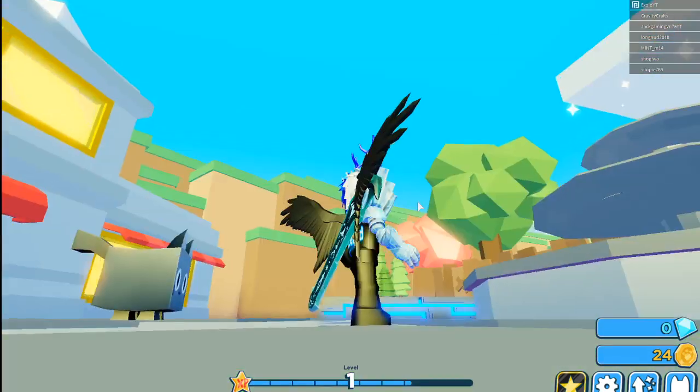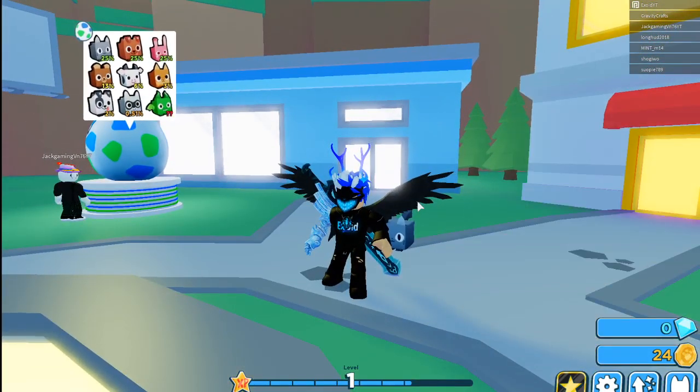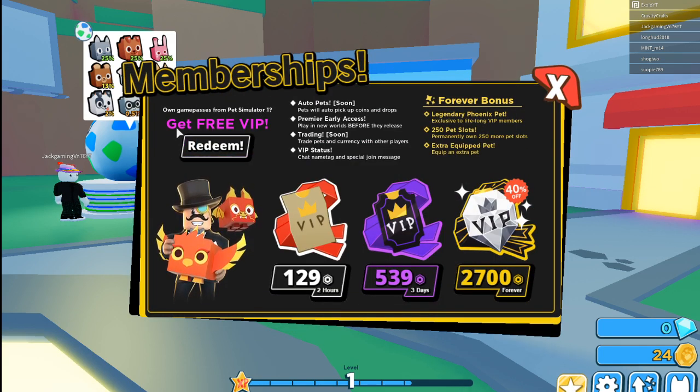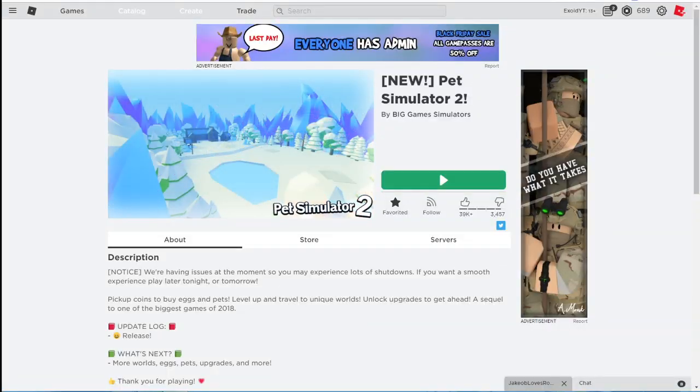We haven't started yet but tomorrow I'm gonna grind hardcore. If you guys want free VIP, make sure to subscribe with notifications on because I am giving away free VIP. Over here it says 129 Robux for two hours and over here it says 2700 for forever — that's 40% off. And if you own any game passes from Pet Simulator 1, you can get free VIP.